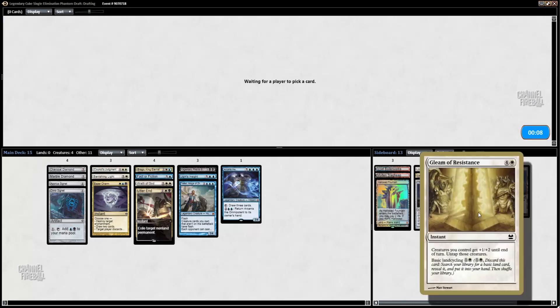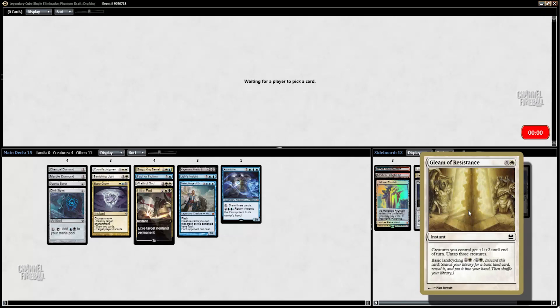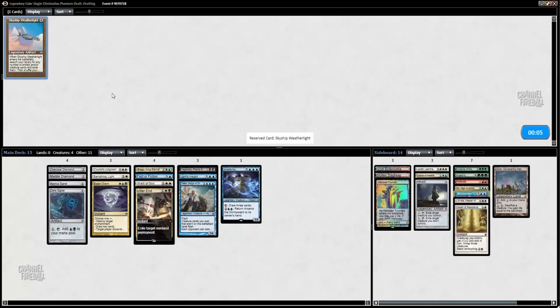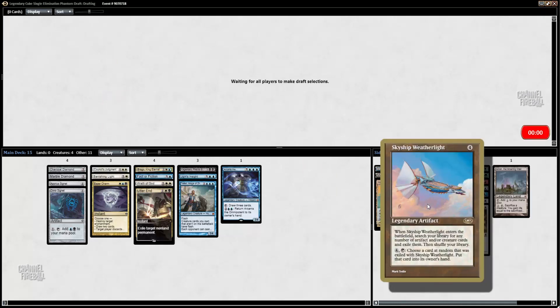This is technically mana fixing. I don't like this cycle they have here. I think for cube the power level is just a little bit too low, because the actual ability is so bad — all your creatures get +1/+2. That's just not something you want to be doing in cube.